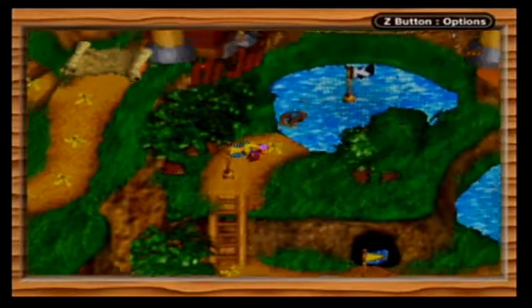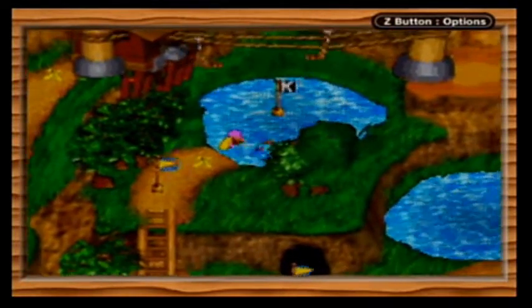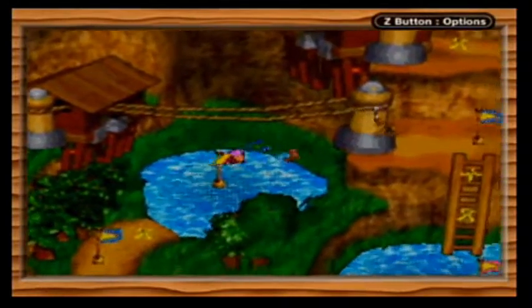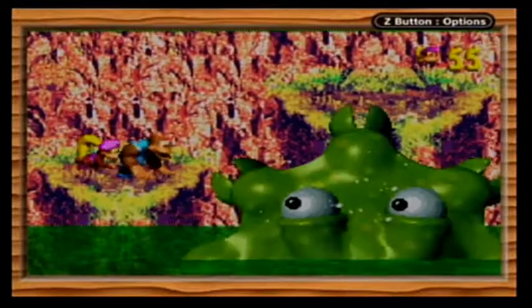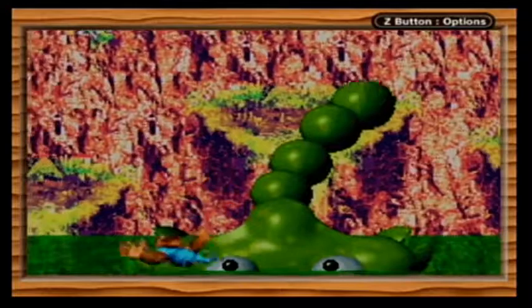Now it's time for the boss. If you were playing the Super Nintendo version, this is where you fight Barbos, the Giant Lurchin. However, because he better fit Pacifica, the boss is instead a new boss made explicitly for the GBA version — Croctopus Crush. And wow, this fiend does not look like it belongs in the game at all.